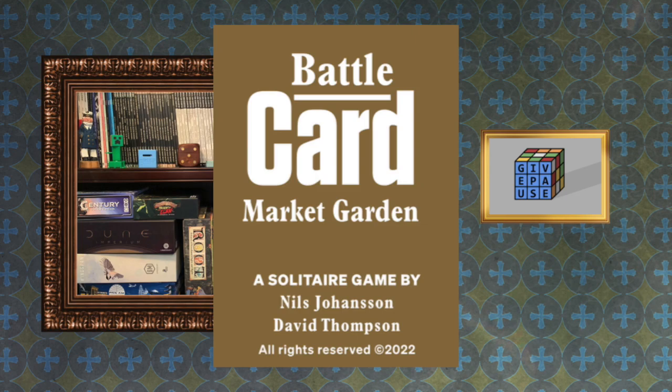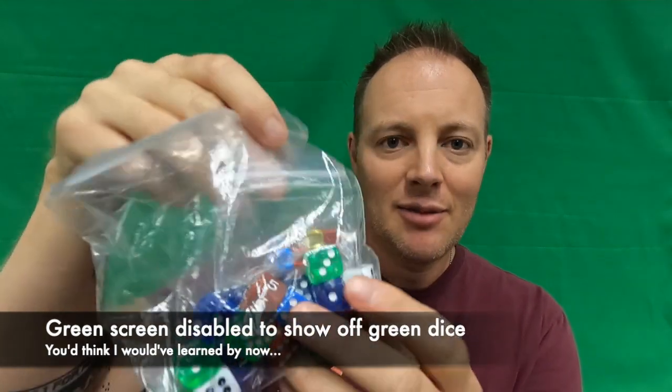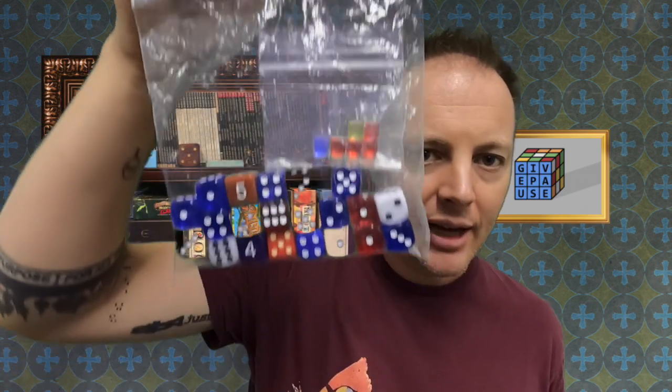Looking at what will be the backside of your card — the Battle Card Market Garden solitaire game by Nils Johansson and David Thompson, published in Series 1 by Postmark Games. Components: together with these rules and the map, the game is played using six markers located on the lower edge of the postcard — four control markers, one weather marker, and one marker for 30 Corps. Then 8d6: three for the allied units, four for the German units, and one for dice rolls. I have colors to roughly match the dice spaces on the map — blue, green, red, white, and a couple of off-colors.